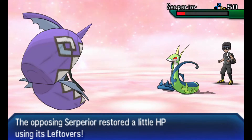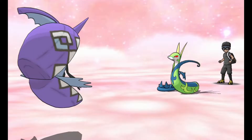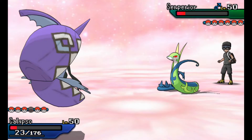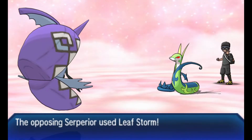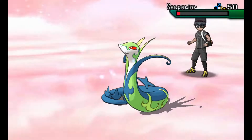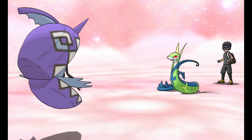Tapu Fini gets Moonblasted in the face, and now Serperior's Special Attack is even higher because of the Contrary buff. Sadly, Moonblast does not take out Serperior — he lives in the red with Leftovers putting him back up. I kind of have to let Tapu Fini get taken out here, which sucks, because I want the Terrain for that Latios. But Tapu Fini dodges and Moonblasts Serperior in the face, taking it out of the match.